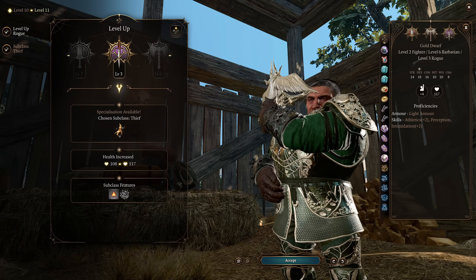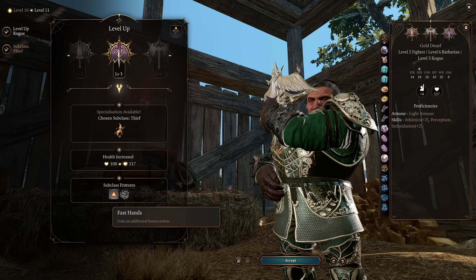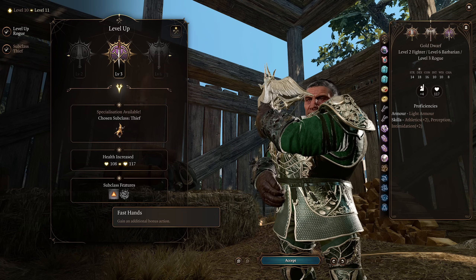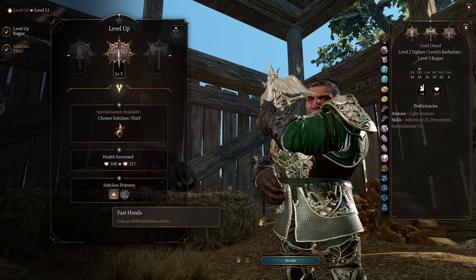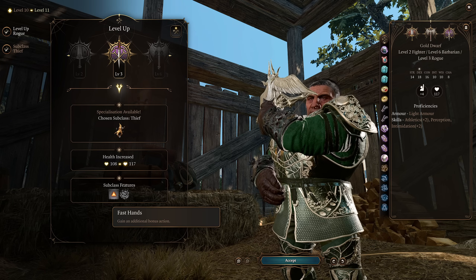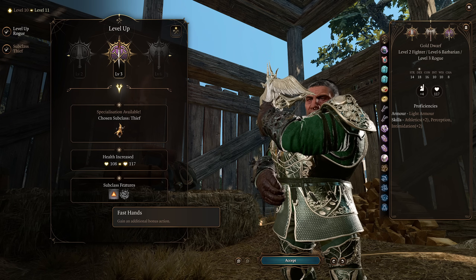We're taking the Thief subclass in order to gain that second bonus action. That means two bonus action throws per turn, much more flexibility with Dash and Disengage, more maneuverability, more throwing, more damage overall — it just made too much sense not to grab.